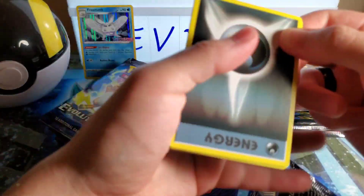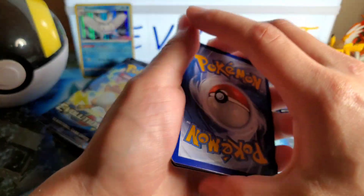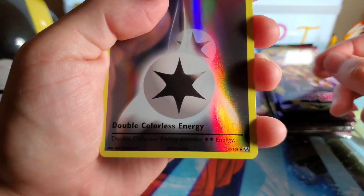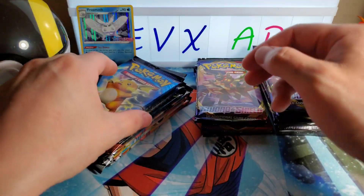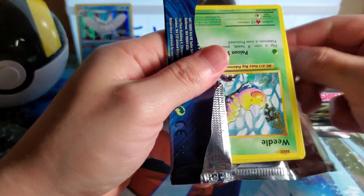I think the mega evolution cards are in this set. These old packs are really sealed tight — some rip like butter but some of them really don't. One, two, three. We got energy retrieval, Magikarp, Weedle, Electabuzz, Drowzee. Ooh, reverse Energy holo — that is definitely cool. And on the back we got Starmie — for anybody that likes Misty's Pokemon, there you go.